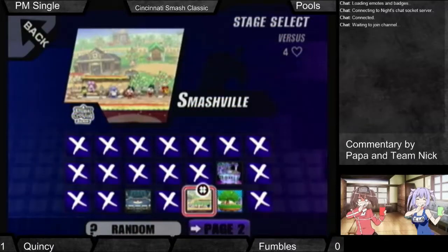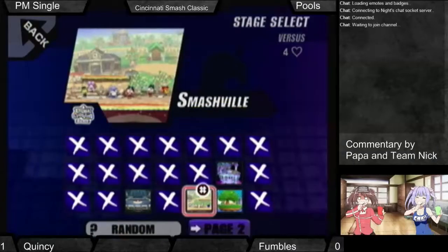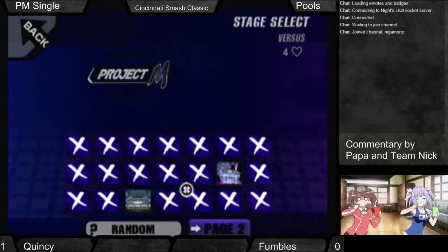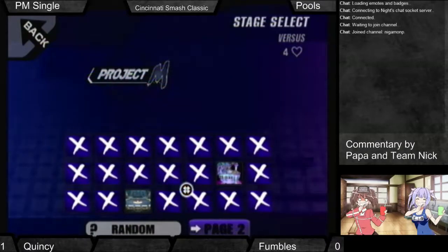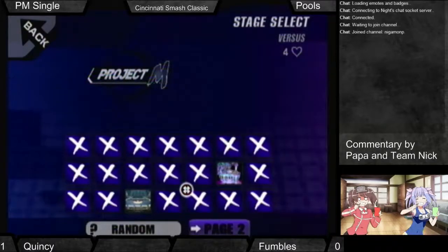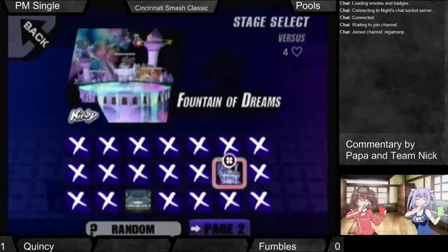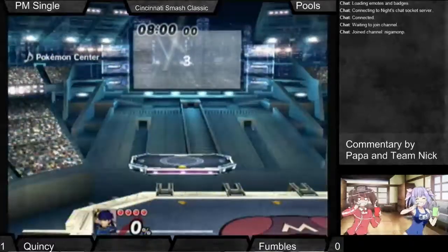Ike versus Ice Climbers is actually pretty good for Ike. Ike's pretty good at keeping the Climbers' advantage from them. But I would imagine this is just going to go towards Fumbles. Fumbles likes to do chain grabs, he likes to wavedash you into smash attacks — your standard Ice Climbers stuff. He likes the style. Fumbles is big on the style points.